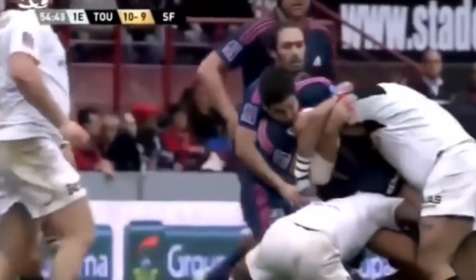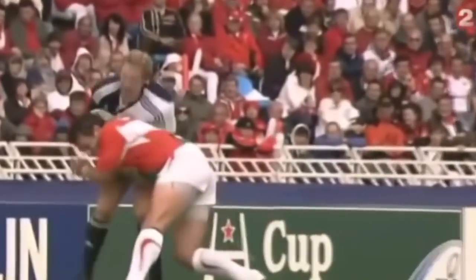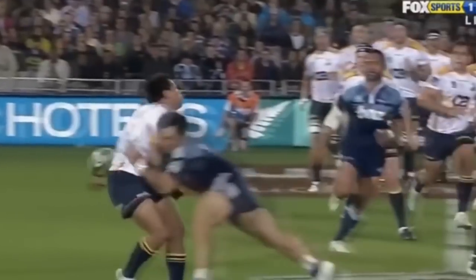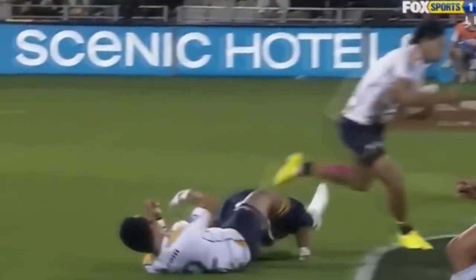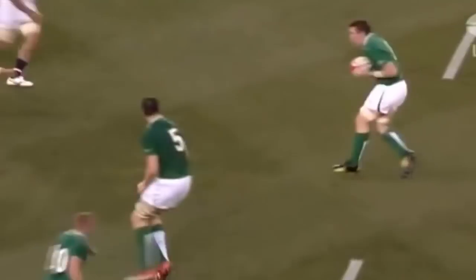Then have fun beating the crap out of each other. Now we move on to the actual structures that teams use to combine all this knowledge into some form of organised chaos. Rugby's defensive structures at the elite level are so complex that they deserve their own video, but what I want to discuss now are the basic principles that these complicated defences are trying to use. The two main ways of playing defence as a team are to blitz or to go up and out.